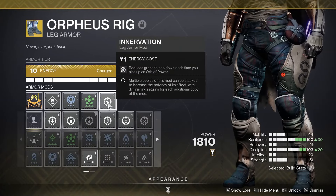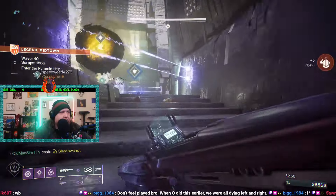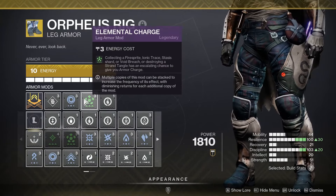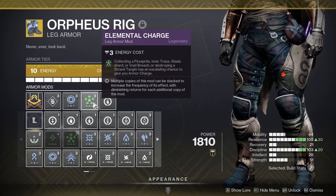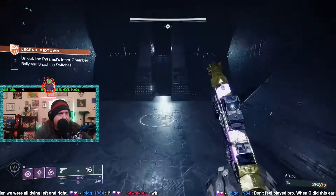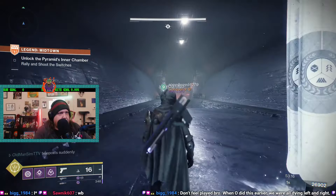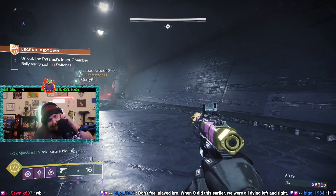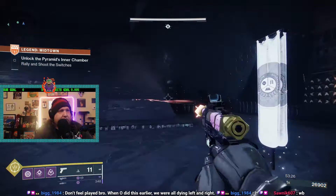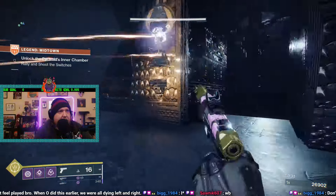For the leg armor, I'm going to go with Innervation, which reduces grenade cooldown each time you pick up an orb of power. Getting our grenades back quicker and having them out there getting kills is going to be a big deal. I'm using Elemental Charge instead of Stacks on Stacks because we'll be creating a lot of void breaches, giving us more armor charge. If you have enough mod slots, you can use Stacks on Stacks instead. But you definitely need at least one Void Weapon Surge and Innervation. The void weapon surge causes you to do more damage with your void weapon, and since the explosions from Cosmology cause so much damage, we want to maximize that.